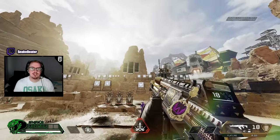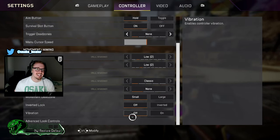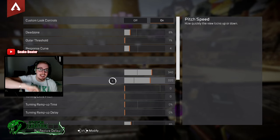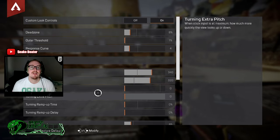Work out your pitch by literally just looking up and down. You're not going to be hip-firing at distance with pitch — you're mostly thinking: how can I get to my enemy if they're going up a zip line? You're just trying to get your reticle close enough so you can ADS.